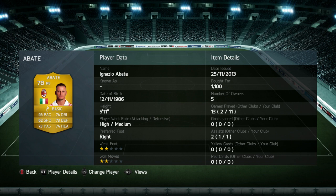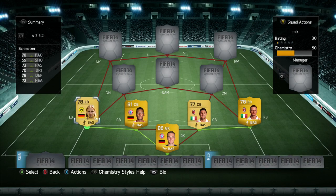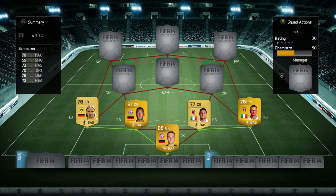In the right-back position I use Abate — he's got the perfect link with Bonera, and he's got 93 pace, 73 defending, and 74 heading. I liked Abate because he got down the wing quite a lot and got an assist from crossing into the box. He breaks away from midfielders who can't deal with his pace, and he's got a bit of strength too. On the other side I use Schmelzer — his card looks quite bad, but he was actually a really good player with 78 pace, 70 dribbling, 78 defending, and 72 heading. He tracks back well and stops a lot of counter-attacks.